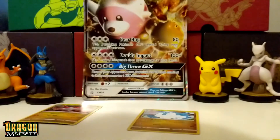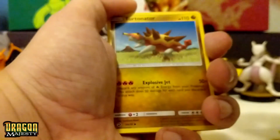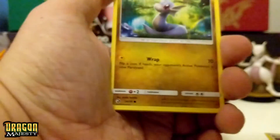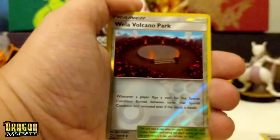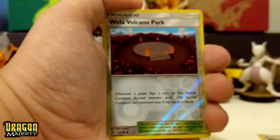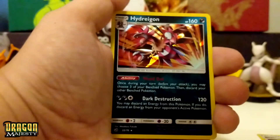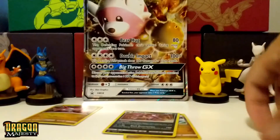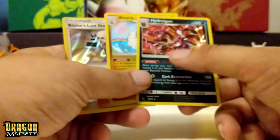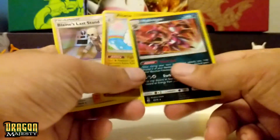And finally, the last booster pack. Let's do it. So we got ourselves a Dark Energy, a Turtonator — that's cool — Croak, Flygon, Dratini, Slandeth, Swablu, Drampa, a Wela Volcano Park Reverse, and the rare is a Hydragon Hollow. Not bad at all. I do like these cards. Not what I was expecting — I was hoping for better pulls — but this isn't too bad. You really get your money's worth because you get a guaranteed hollow, so that is pretty cool.